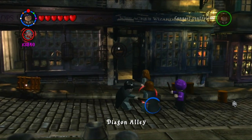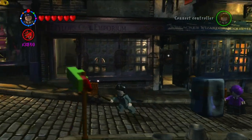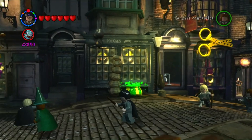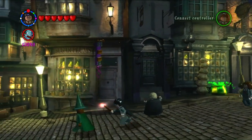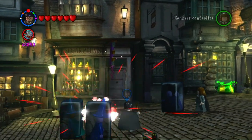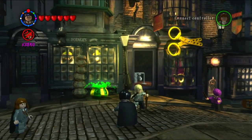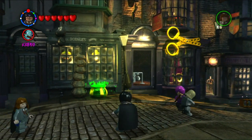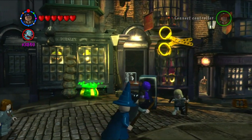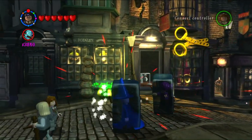If you're playing on the original Xbox 360 or PlayStation 3 version of the game, I recommend only purchasing Glacius. As you can see in the top left, the Glacius spell gets added to the Expelliarmus spell wheel, toggling through Transfiguration, Expelliarmus, and Glacius. So you have to time your shot to hit Glacius in order to fire it at the NPCs.